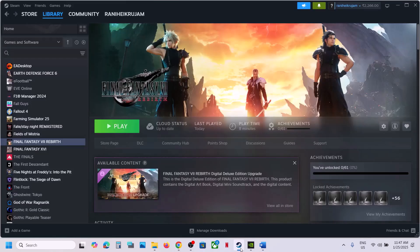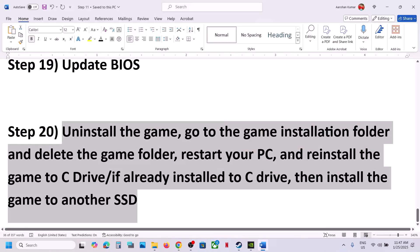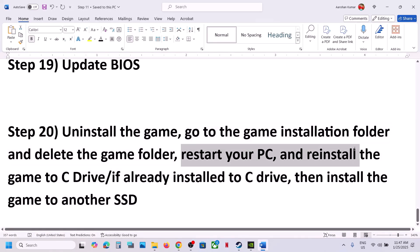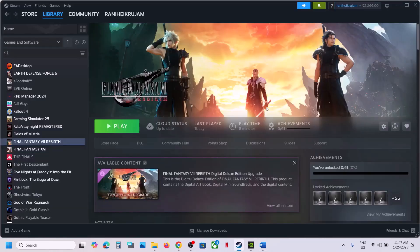The last step is to uninstall and reinstall the game to a different drive. Right-click on the game in Steam, select Manage, then click Uninstall. After uninstalling, go to the game installation folder and delete the game folder. Restart your computer, then install the game to the C drive. If it's already on C drive, try installing it to another SSD. One of the steps shown in this video should help you run the game successfully on your Windows computer. Thank you so much for your time — please like this video and subscribe to my channel.